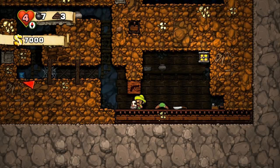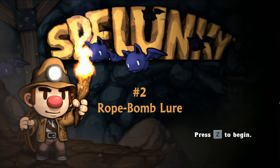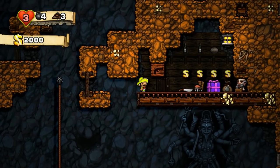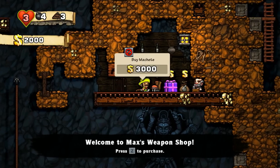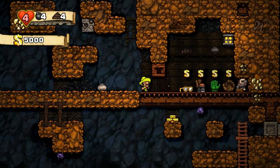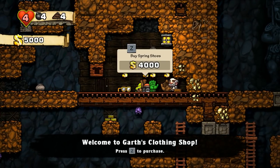Don't forget to desecrate his corpse! Number 2: The Rope Bomb Lure. This method is a bit of an exploit of the shopkeeper's AI, but is in my opinion the safest and most reliable way to do this evil deed. The drawback is that you'll need a bomb and a rope in most cases, so only use it if you have the resources to spare. You'll also need a good spot to place that bomb.